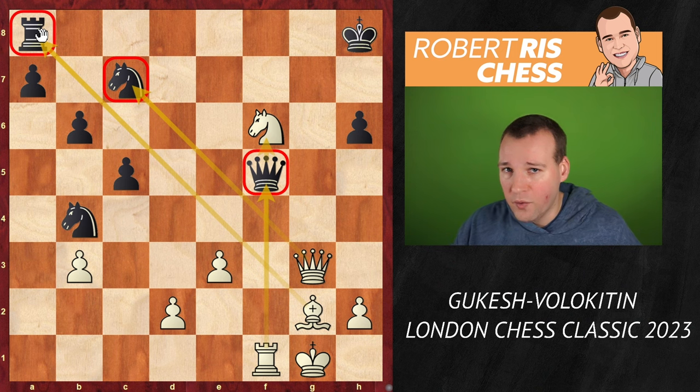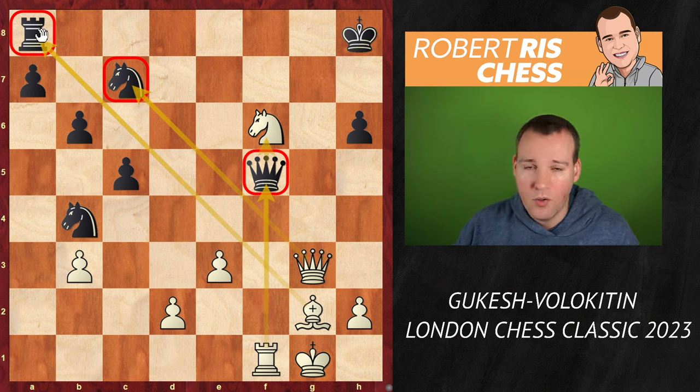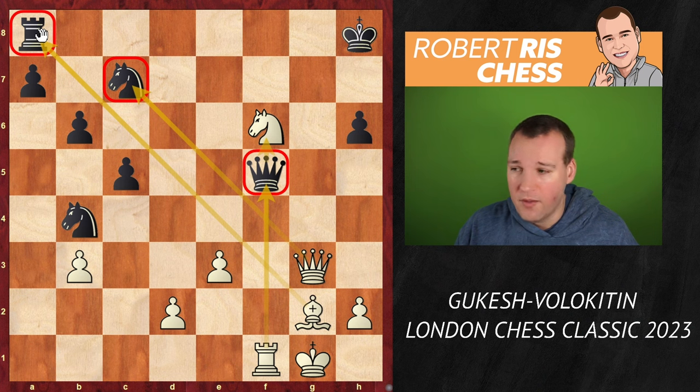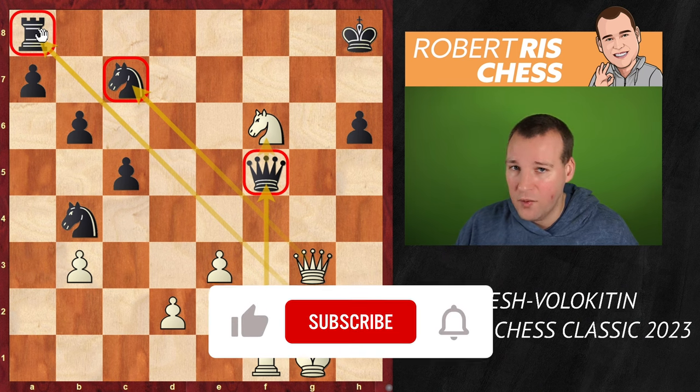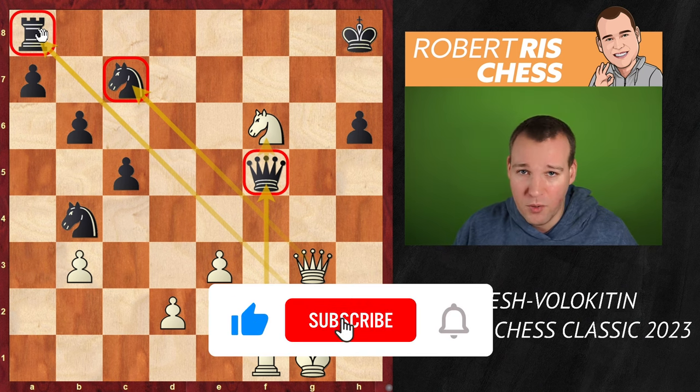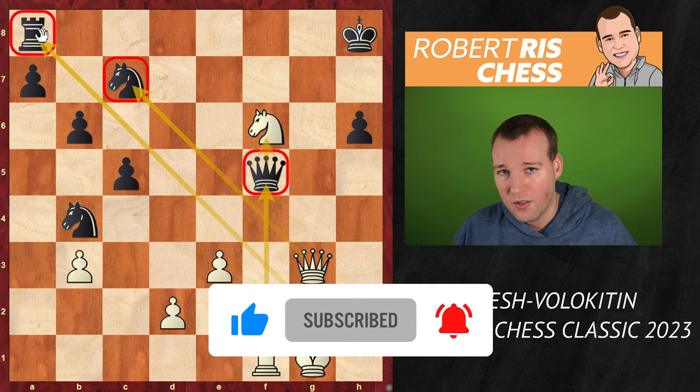And Gukesh moves to 2.5 out of 3, which is very important for him. He needs to win this tournament to be still in contention for a spot in the Candidates Tournament next year. So on 2.5 out of 3, he's having a fantastic start. But let's see how he's going to play in the next couple of rounds. He also still needs to play Hans Niemann - let's see what's going to happen in the next few days. Make sure to subscribe to the channel. Thanks for watching, and I will see you soon again.